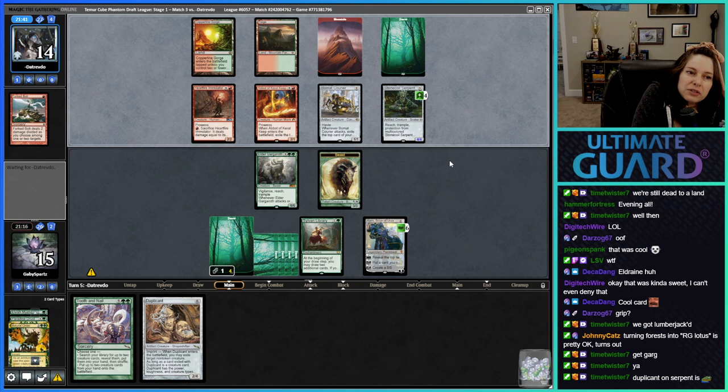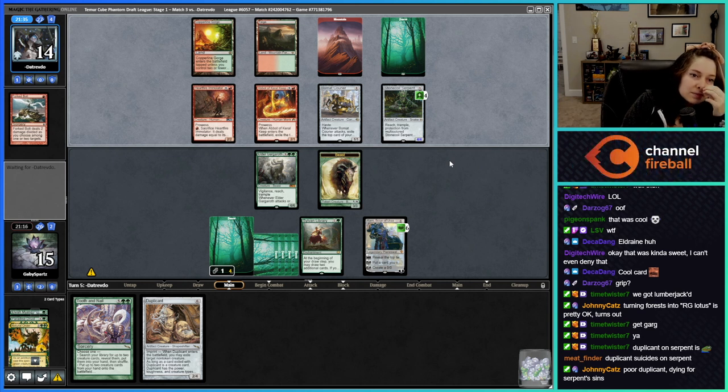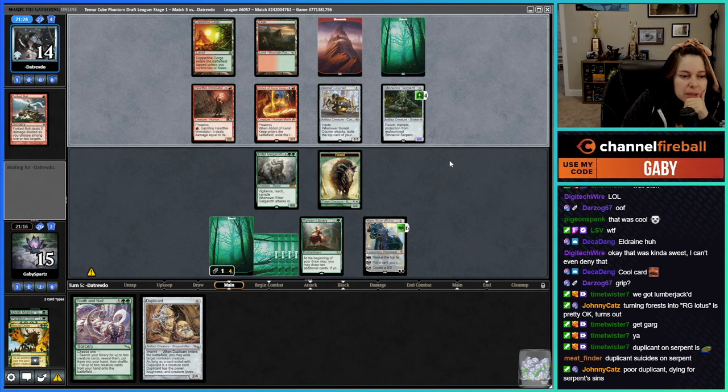It's so we can clear the way for the Gargaroth basically. Or it's possible they play something else really big that we want to kill — what if they play their own Gargaroth? Then we Duplicate the thick boy — we make it a big fungus.